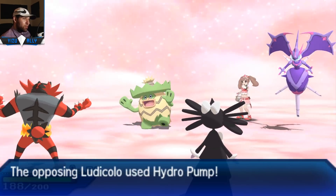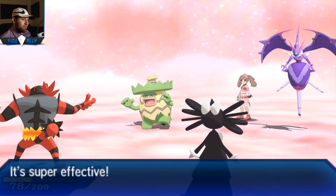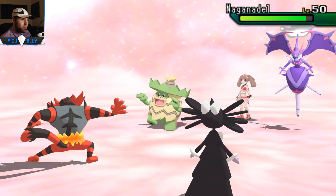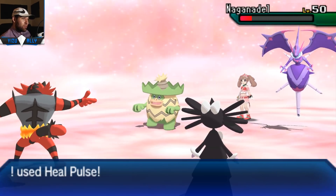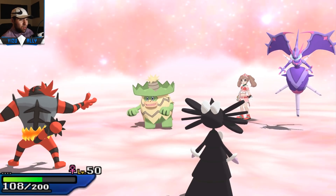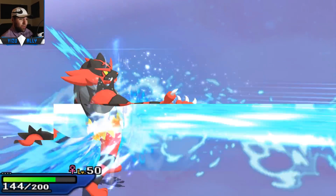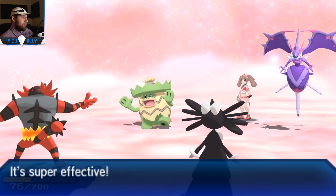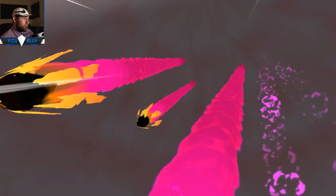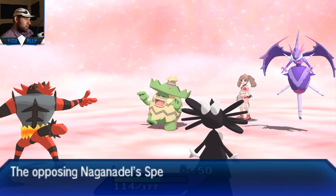They can't really do much - they're kind of stuck there unless they have U-Turn or the Eject Button. Ludicolo does not have that and I doubt Naganadel has U-Turn. Hydro Pump is not going to do much because I'm Soul Vest Incineroar. I go for Knock Off on Naganadel and I start Heal Pulsing my Incineroar so I don't get two-shotted by Ludicolo's Hydro Pump. Even if Naganadel wants to go for a Dragon move, Misty Terrain weakens Dragon-type moves when the Pokemon is grounded.